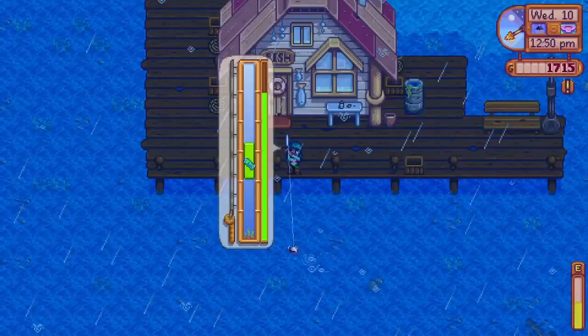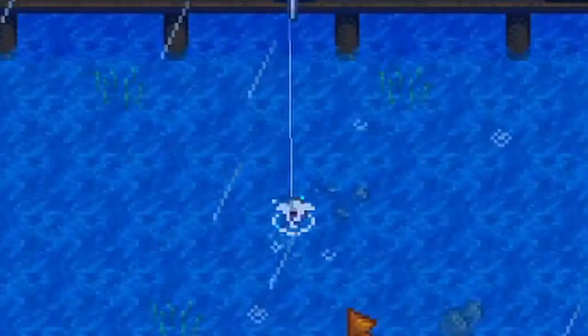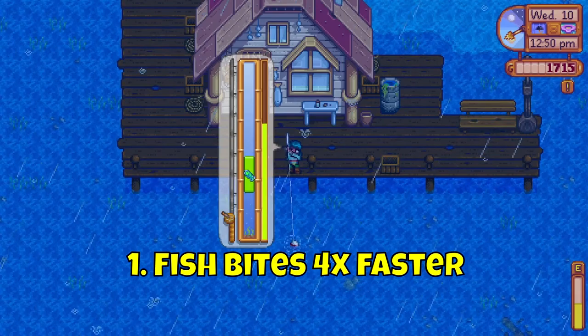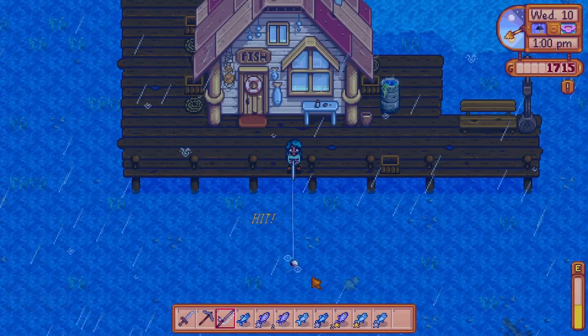Sometimes you may notice a pool of bubbles appear in the water. Earlier on your fishing rod may not reach it, but when it does, throw your fishing rod into it — you'll know you've successfully done that when blue sparkles appear. There are two benefits: one, fish bites are four times faster, which means faster fishing; and two, the effectiveness of your fishing zone is increased by one, which means less chance of catching trash and difficult-to-catch fish are more likely to bite.